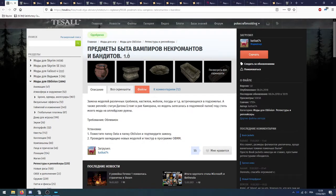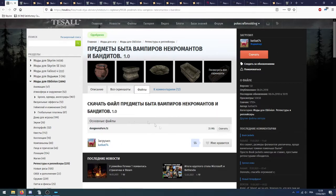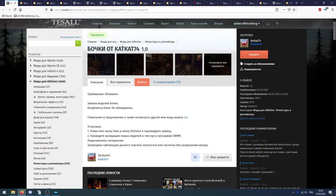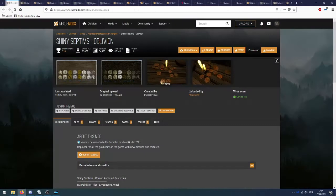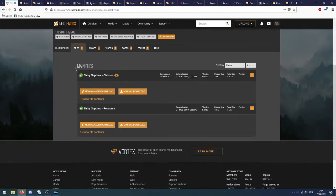Ensuite une retexture de tout ce qui est la décoration pour les donjons — il n'y a qu'un seul fichier. Ensuite on va télécharger une retexture pour les barils — encore une fois un seul fichier. Puis on cherche le mod Shiny Septims Oblivion : on prend le fichier principal appelé Shiny Septims Oblivion. Les ressources ne serviront à rien, sauf si vous voulez créer votre propre mod à partir de celui-là.